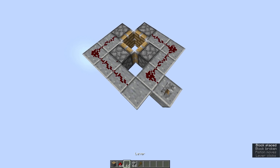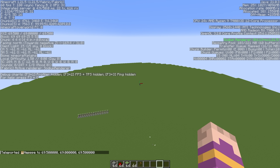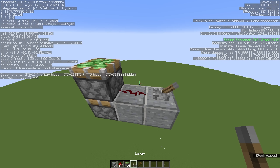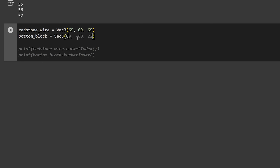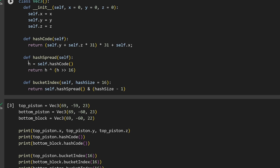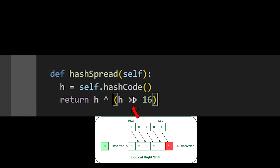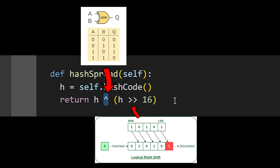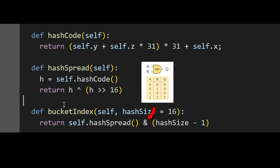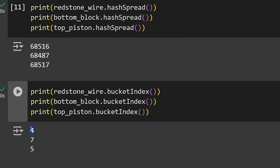We can actually calculate that order of operations. Let's do some math with the coordinates. We've got that same contraption — let's write down the coordinates of the redstone wire, the block under the redstone wire, and the top piston. All of them are quite close to each other, and so are the results. With the hash code you can calculate their hash spread using this formula: it has a bitwise right shift — pretty much the same as dividing by 2, 16 times — XOR the hash code again, and that's the hash spread. If you do the bitwise AND operation with the size of the hash set minus 1, you get the bucket index, which is the order of operations. When iterating through a hash set, you start with whatever has the lowest bucket index and work towards the higher ones.